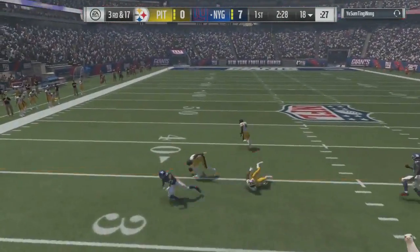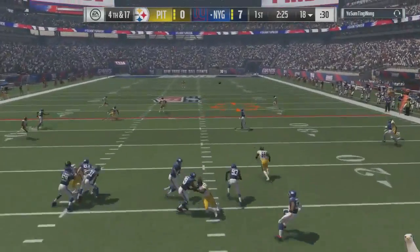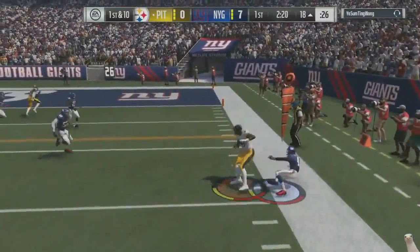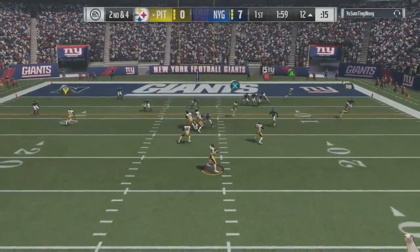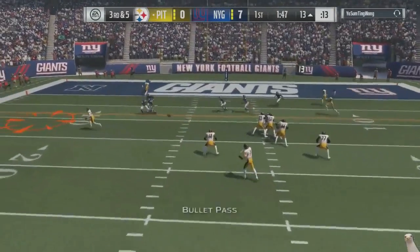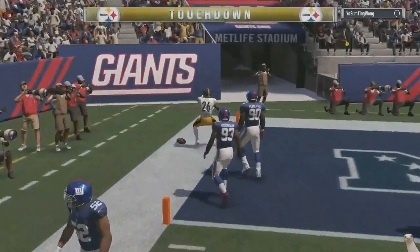3rd and 17 right there. I was holding but I got no animation. He decides to fake the punt. I almost always — 98% of the time — come out punt safe. But on 4th and 17, I'm thinking he's not going to try to fake it. Why would he? And he did. Thankfully he did, because look at the great field position I got because he tried to be slick.